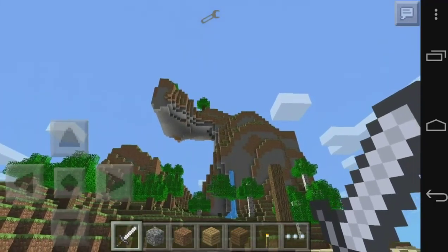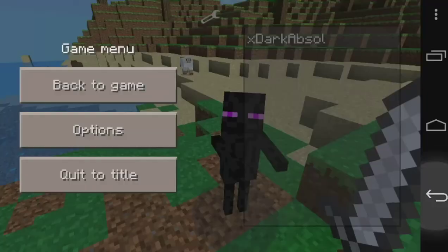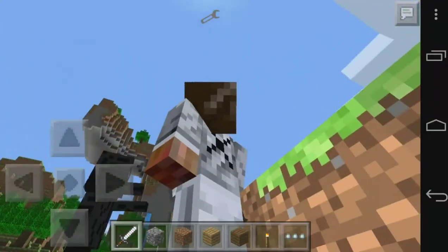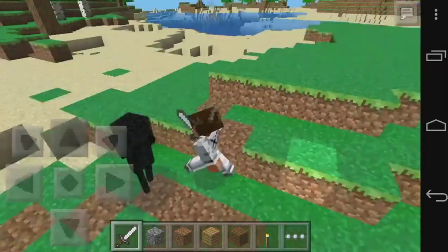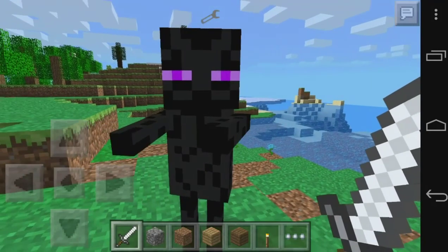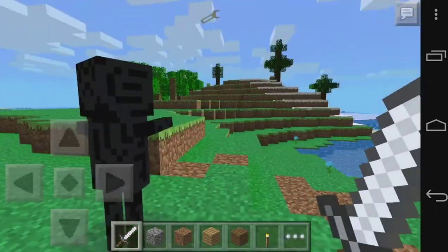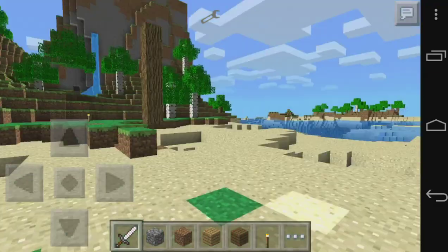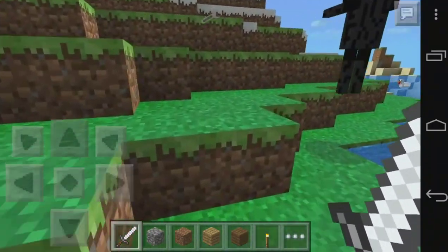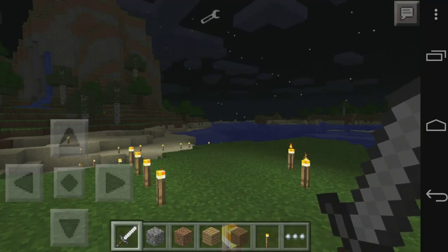It goes invisible — I don't know why it goes invisible, but it is a retexture of a spider. As you can see, just the Enderman, and when you hit it — wait, where are you going — when you hit it, there it is. It also teleports and makes that Enderman sound.